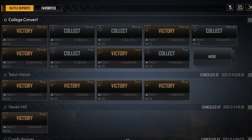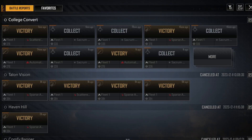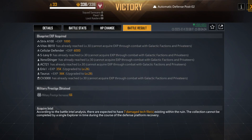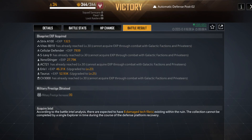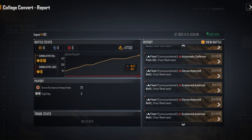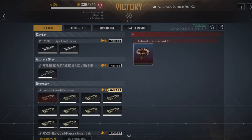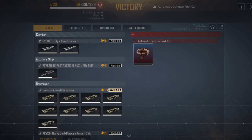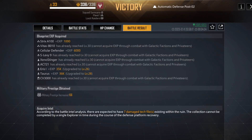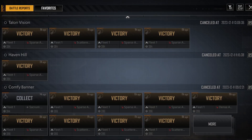Looking at my runs, I've seen 6, 7, and 8 boxes from individual turrets. The higher the level of the ruin, the more boxes you can get in a turret.